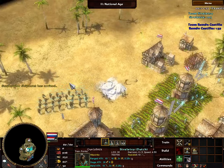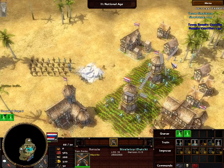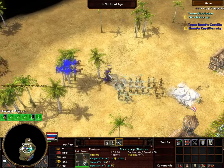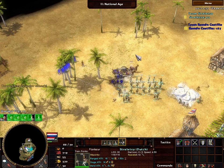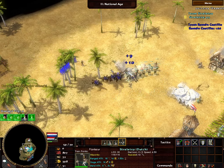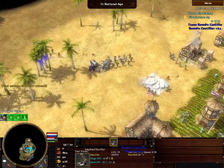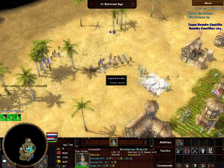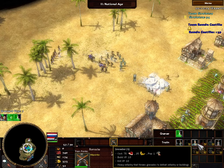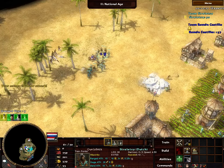Right now we're good against lanceros, but I think we should add a little more anti-infantry in the form of grenadiers. Let's build a stable and see what they have for cavalry. Looks like we've got an assault unit coming — let's take that out with melee. Oh nice — get that one. What's up with all these assault units? I'll use the grenadiers to take them out quickly. This bot is in love with assault units.